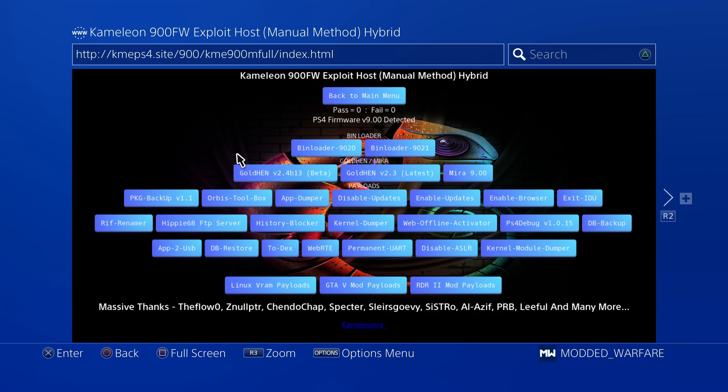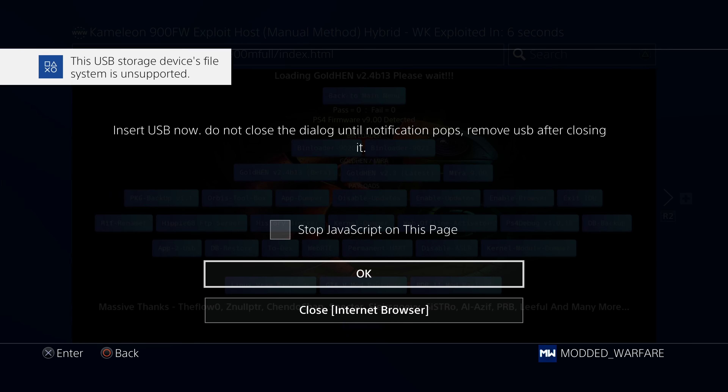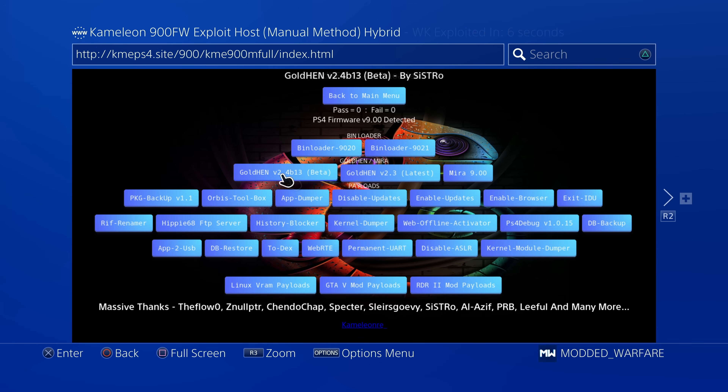So that's basically the offline caching. Now, what is the difference between the manual host and the auto host? With the manual host, when you select it, it will ask you what payload to run first before loading the exploit. You select Gold Hen, then it runs the exploit, and once successfully exploited it loads the payload automatically afterwards. It's useful if you just want to check what payloads are available without actually running the exploit. It's generally considered more stable because it does everything at once instead of waiting for you to initiate the next step.